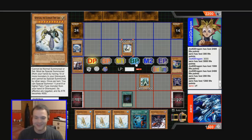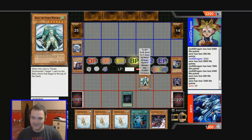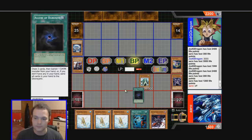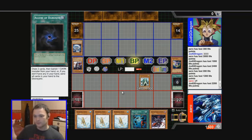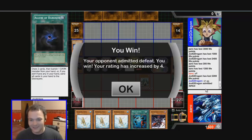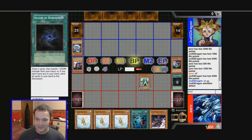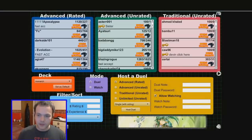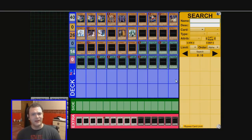Yeah baby! No Effect Veiler. Punch for game — and we win! So going back to reflect: what did we learn? We learned this is a very slow deck but it gets the job done.